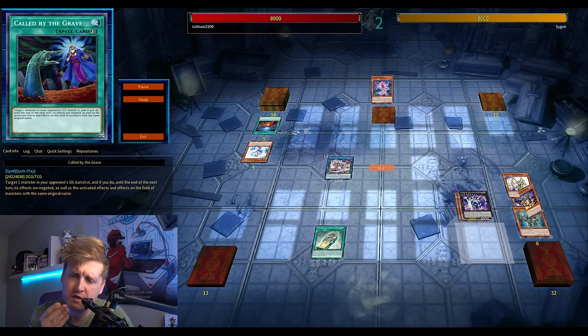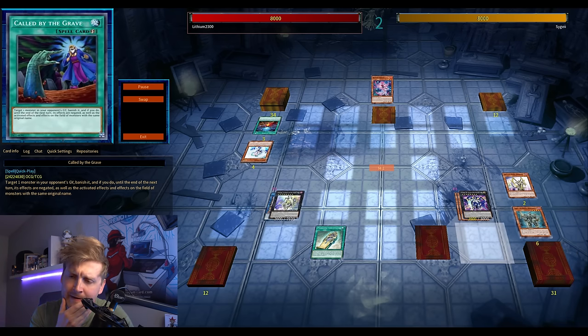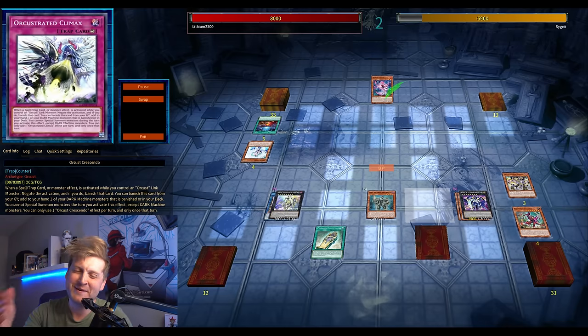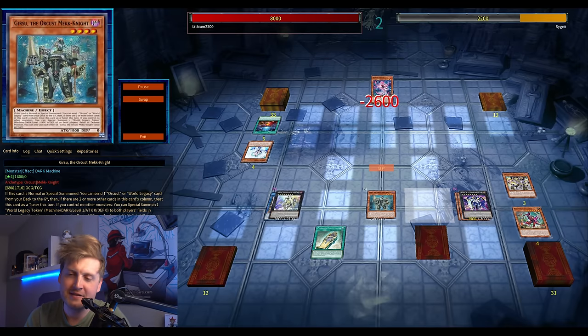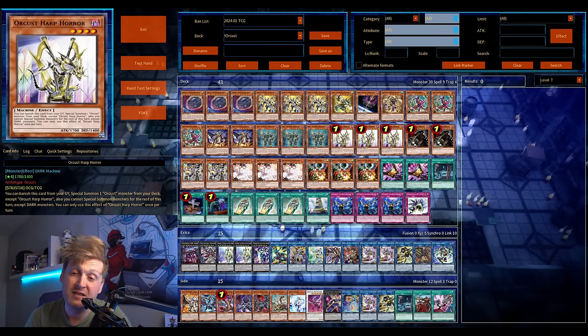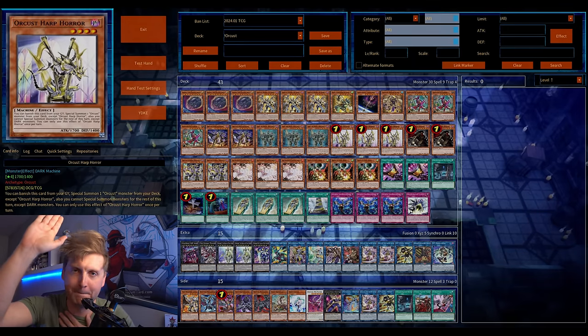This is full Orcust combo, but I'm not sure if I can attack for game — Borrelsword, yeah. Dingirsu forces out their interruption, send Blue so Blue won't trigger, banish a level 3, call for damage — and this should be game because of the burn damage. This field was solid, especially passing on another Galatea. It's a powerful deck — the fact that it can run so many hand traps and board breakers could make Orcust a format contender. Suggestions are welcome, thanks so much — feel free to leave a like if you enjoyed the video!